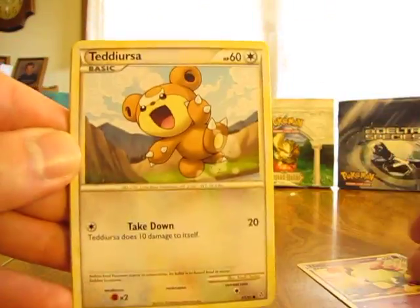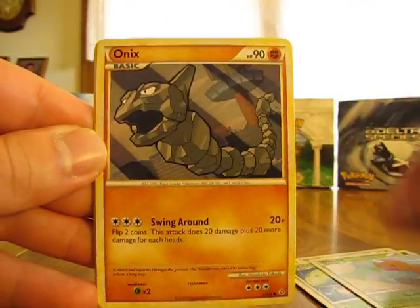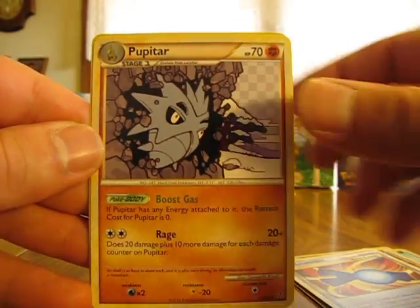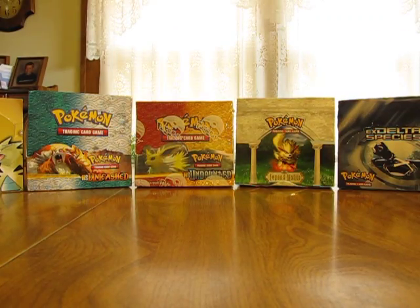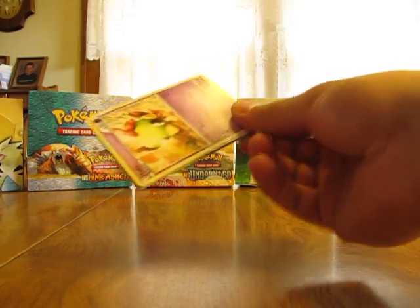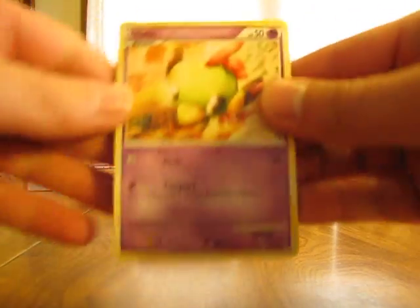We have Natu, Teddiursa, Carnivine, Weedle, Onyx, Numal, Rare Candy, Pupitar, Tropius Reverse, and a Turkoal.